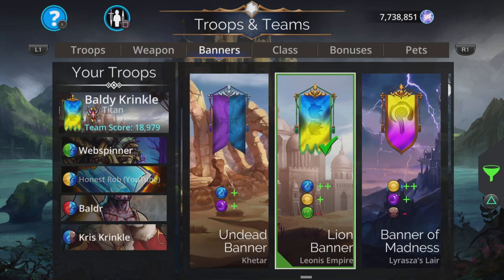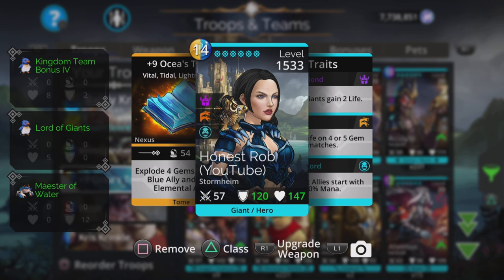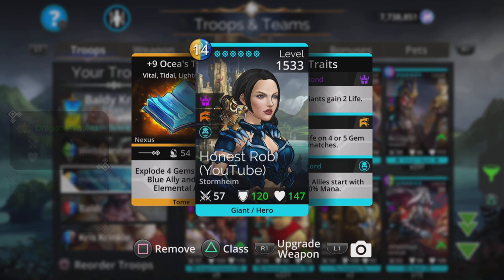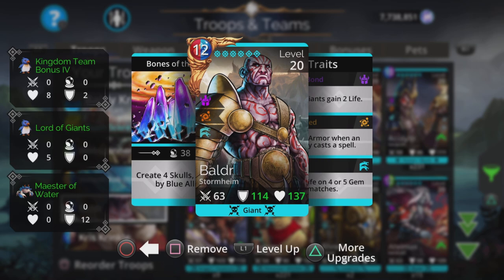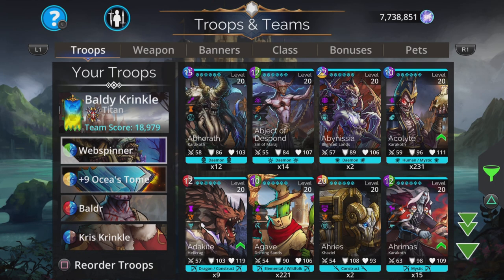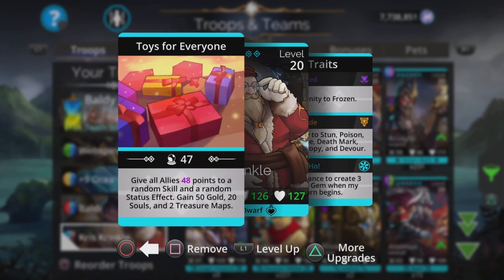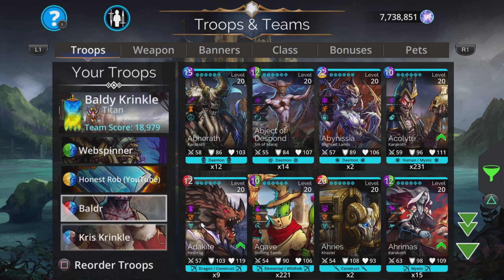One other cool thing about the banner — we're going for the Lion Banner from Leonis Empire: plus two blue, plus one yellow, minus one green. This is really good because with that plus one yellow, the weapon uses 14 mana and we start with seven out of 14, so if we get a mana surge on yellow we're ready to cast Oceus Tome straight away. Same with Border — he starts with six out of 12, so any red with a mana surge and we can cast those skulls and start dishing out mega damage straight away. Basically Chris Kringle can be used as the ultimate backup troop — not the focus, but when he casts it's really effective and can be the difference between winning and losing.